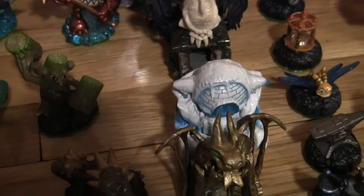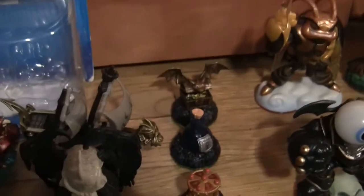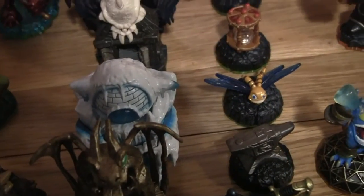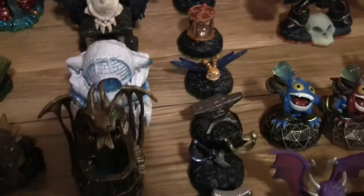And here are all the accessories. We got the Pirate Seas, Dark Light Crypt, Empire of Ice, and Dragon's Peak. These are all the magic items for that. My favorite, I have to say, is Sparks, because he is from the original Spyro games. We have all of those.